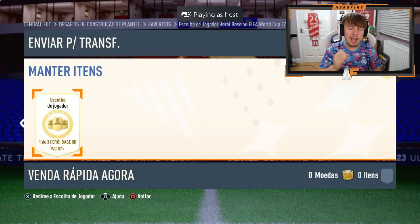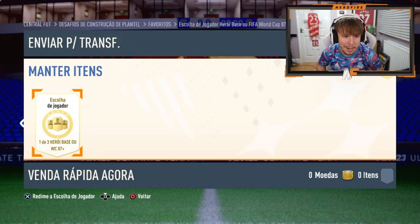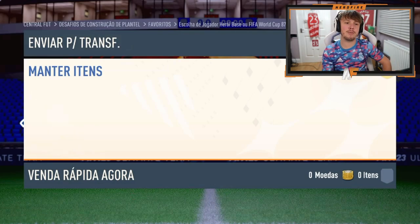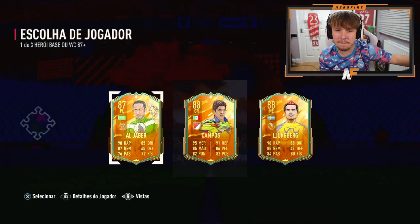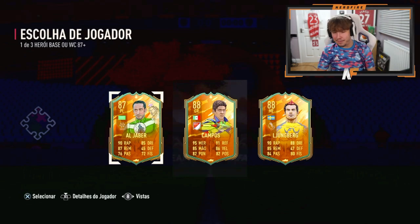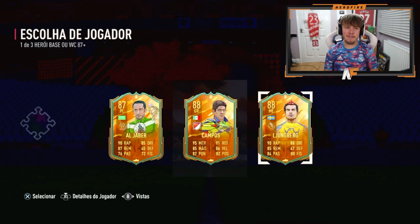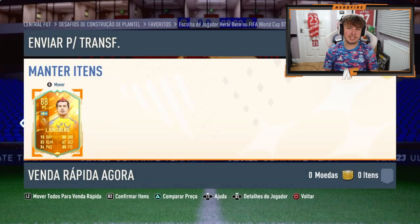We've got a hero player pick. Can we see a big player here? This one for my man Thiago Rez — my days, that's not good. That is just not good. I guess you have to take Lundberg there — Lundberg is probably the best option, and that is saying something. Yeah, he wants Lundberg. That might have been one of the worst hero player picks. At least it was the World Cup editions of those players, I guess.